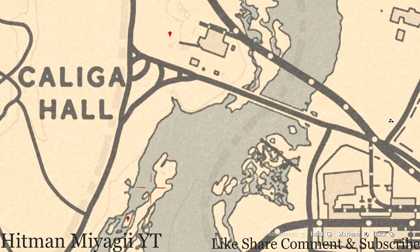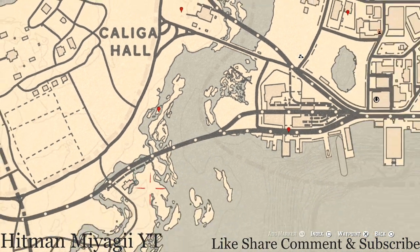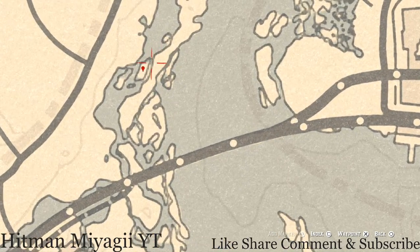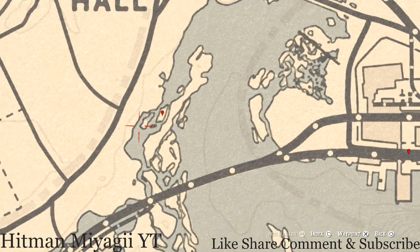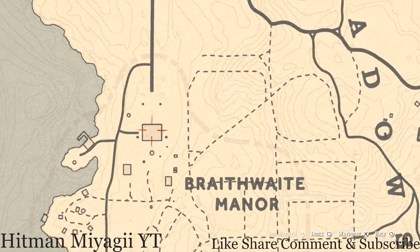Our next marker is the cardinal flower that spawns over here in this area each and every day. It helps me personally indicate exactly what cycle the flowers are on by its location, and today is cycle 4.